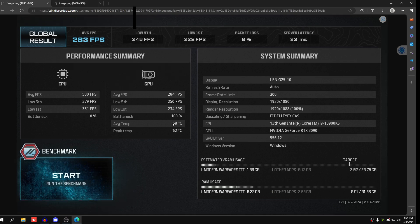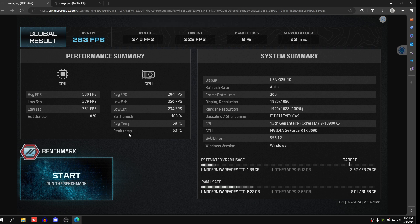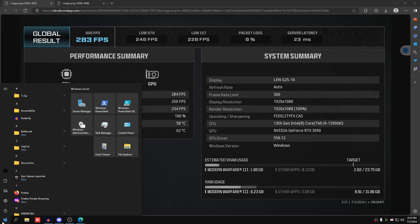After the overclock, I'm getting about 283 average FPS in total. The GPU average is 284, 5% lows are 250, and 1% lows are 234. The card is way cooler because I have an undervolt applied along with 100% fan speed. Comparing the two, that's about 24 more FPS on the GPU side. In-game the difference was even more noticeable. There is a substantial performance increase from manually overclocking the graphics card.